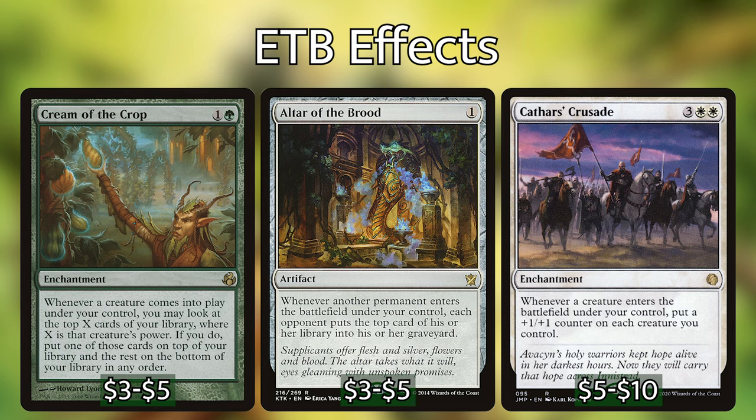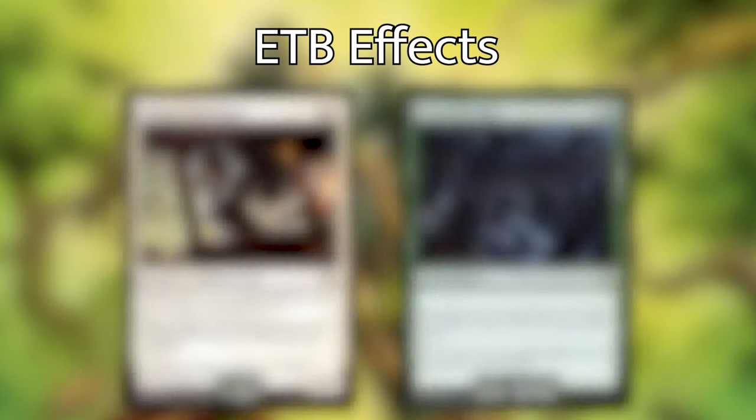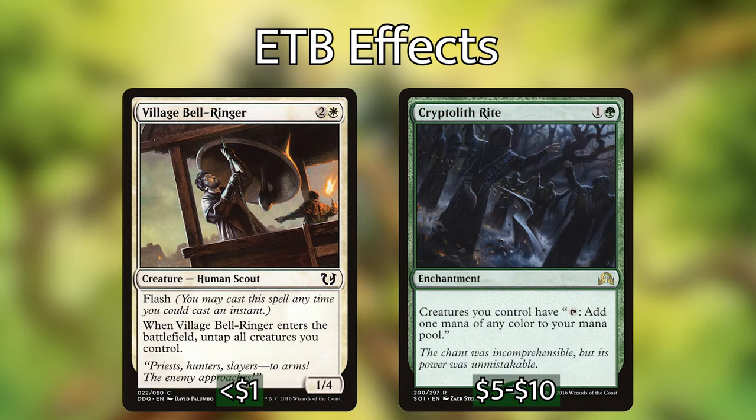While we're on the subject of combos, let's talk about our second combo, which is with Village Bellringer and Cryptolith Rite. Village Bellringer will untap all of the creatures you control, and Cryptolith Rite will let you tap creatures for mana. So if you have at least five creatures, you can combo this with Livio. Exiling Village Bellringer for two mana, bringing it back for three mana — when it enters, it will untap Livio and all of your creatures. If you tap all of your creatures for mana and then untap them, you're getting all of that mana back. With at least five creatures able to do this, you go infinite.